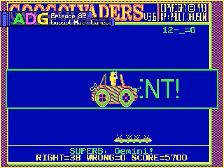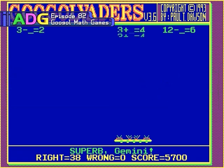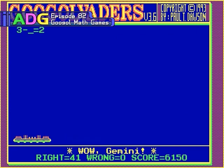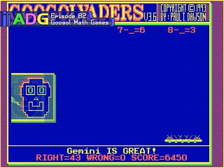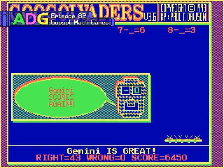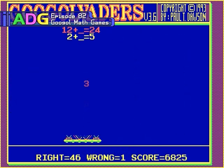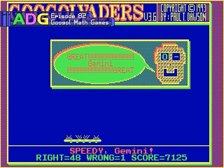Lastly we have Googlevaders, which is sort of in the middle of the other two games in terms of quality. Essentially, equations are assaulting you from the top of the screen and you have to shoot them down by firing the correct missing number at them. Get it wrong, and you simply lose some points. This game essentially comes down to speed math — you need to answer these things really fast if you want to survive. But since you have 14 keys to worry about, 12 to shoot numbers and the left and right arrow keys, it can be pretty tricky surviving up to the final onslaught.